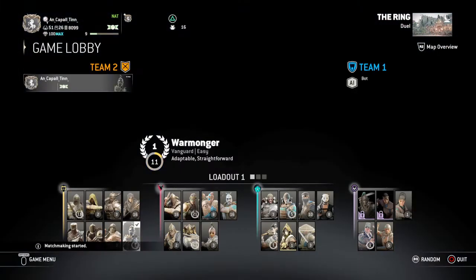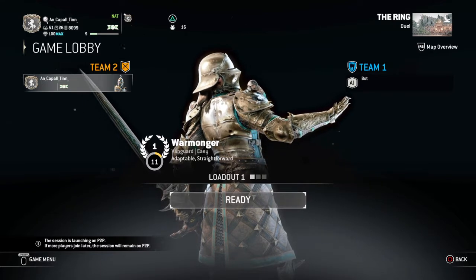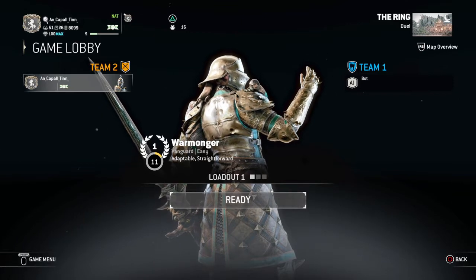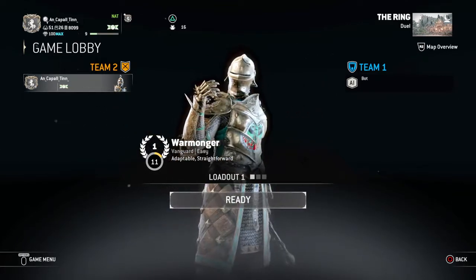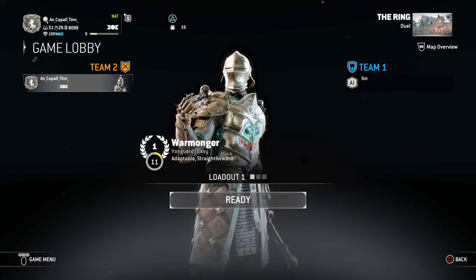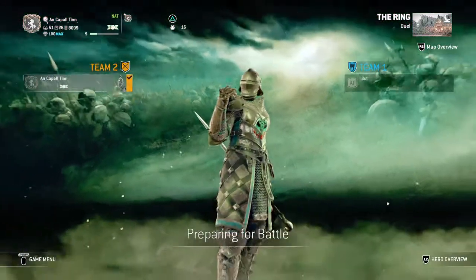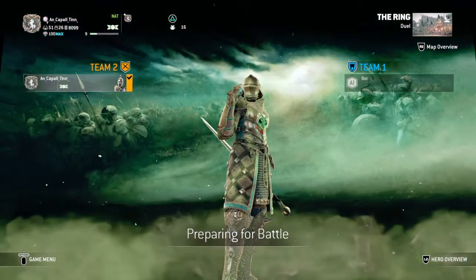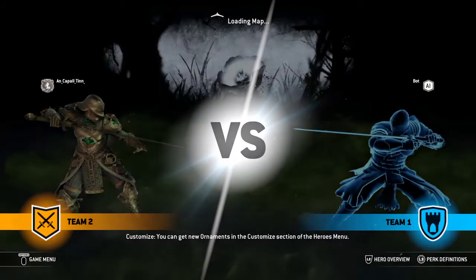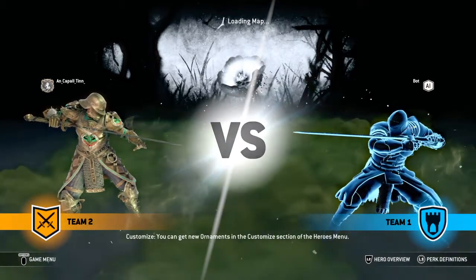I'm gonna come in here and pick our beautiful beast. The minute she came out I started grinding my rep, and I love the fact that they made her a vanguard. They say that she's easy, but I completely disagree. Adaptable and straightforward to an extent, yes, but she still takes skill to use — unlike some of our more recent characters like Jormungandr, who is so easy to use.